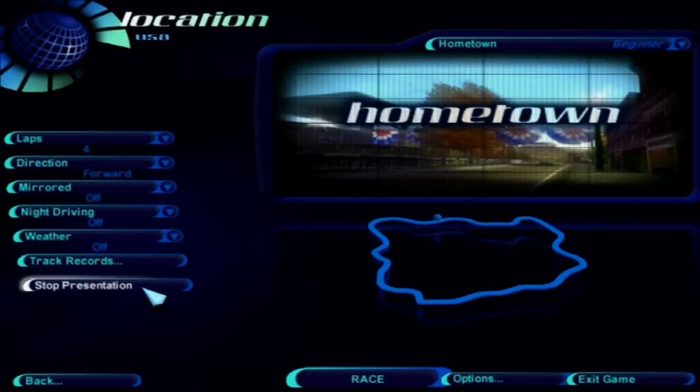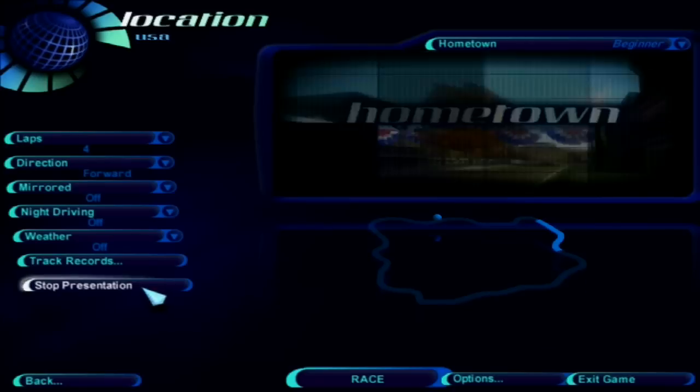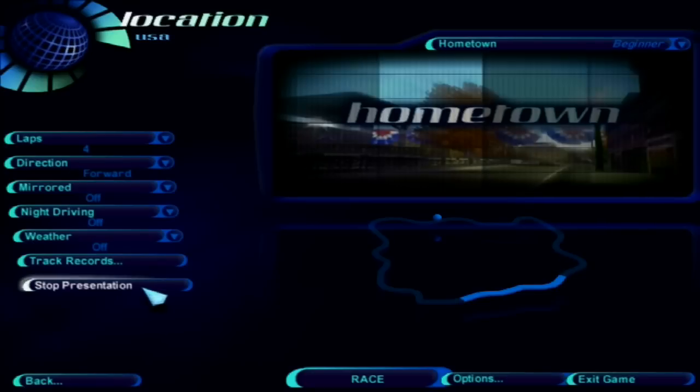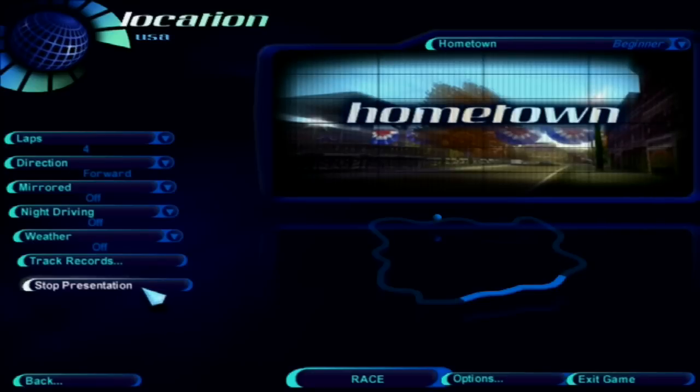It may be a rural setting, but this track is anything but laid back. Speed's the name of the game, so keep your eyes peeled for landmarks blurring by that could help with your timing on corners and jumps. Concealed by the covered bridges is a jump that produces some big air. To keep damage to a minimum, keep a straight line as you take flight. You'll have to let up on the gas just a touch to avoid becoming part of the concrete overpasses in this section.